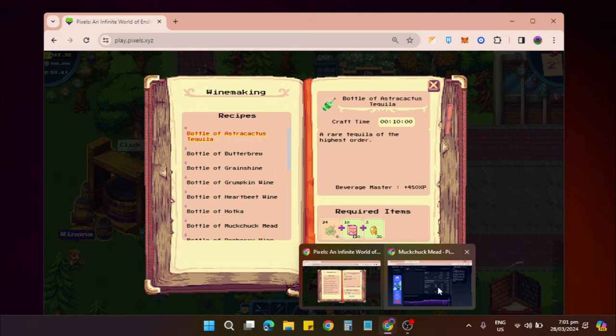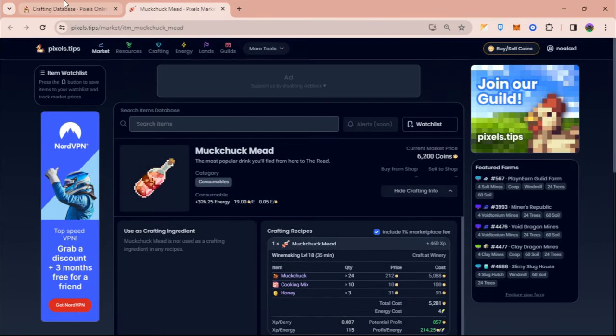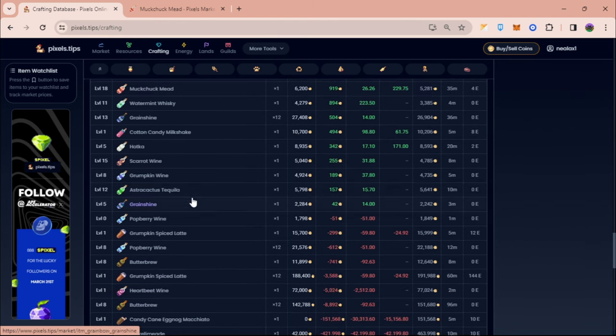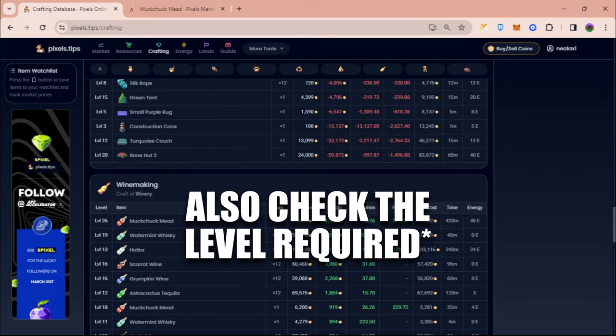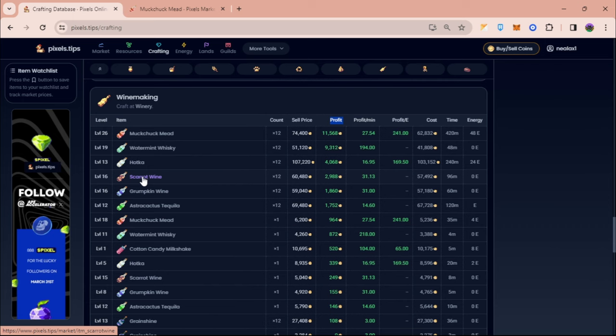If you want to increase your level to be able to craft mock chuck mead in the future, you can check pixels.tips and check the ingredients and probably also check the profit you can make once you craft those.